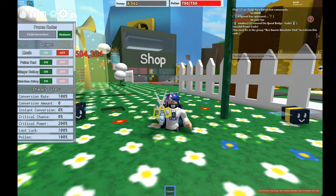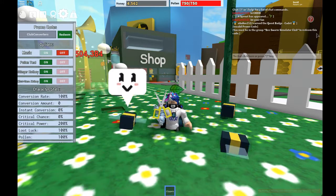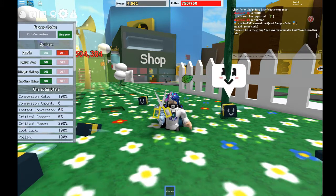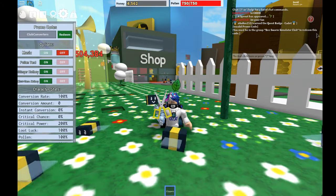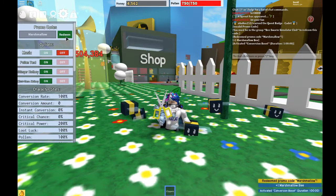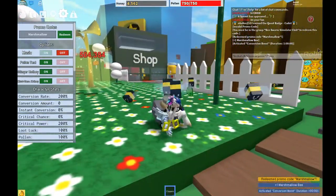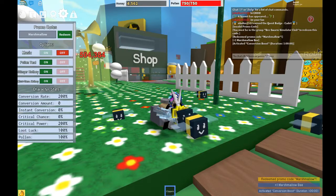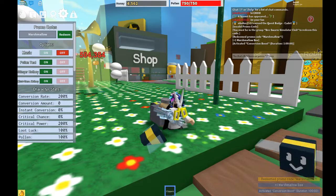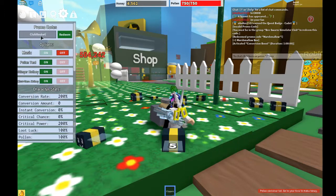Beast Storm Simulator Club — to redeem this one you have to be inside the group. So these ones you have to be in the group to redeem. I'm pretty sure those still work — it doesn't say invalid. Next one is Marshmallow, and I redeemed a promo code: Marshmallow, and it activated a conversion boost! Anyways, yeah, starting from here on all these will start working. Next one is Club Basket.